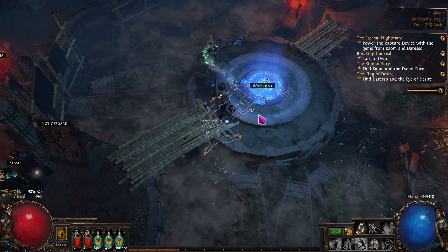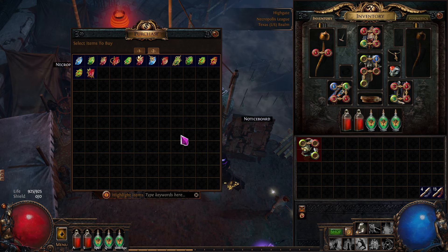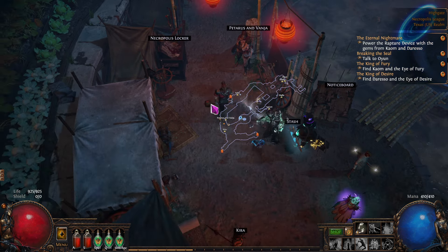Nothing special here — we're just going to go into both of these, fight our way to the end. There's a little boss at each end and we'll take care of it. We've unlocked phase run in town. We go to this vendor, go to the second tab, and we've got phase run. Let's enable this setup.